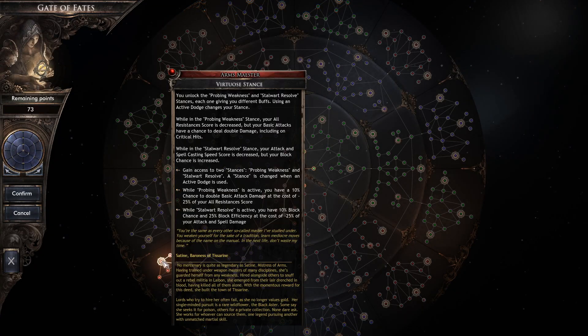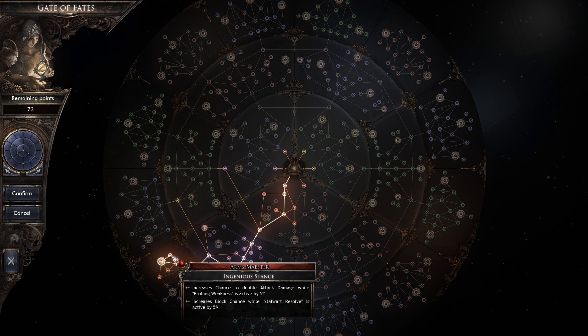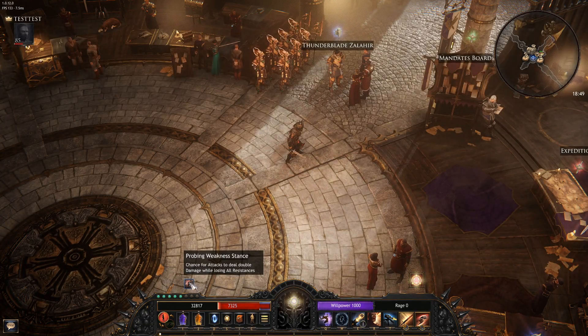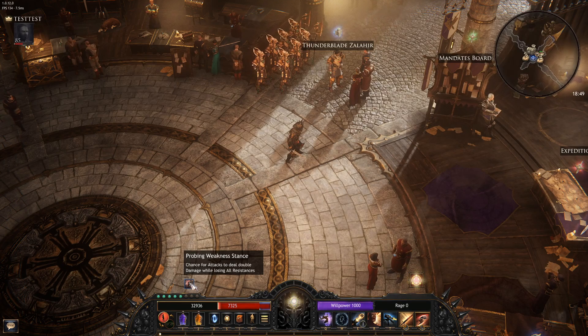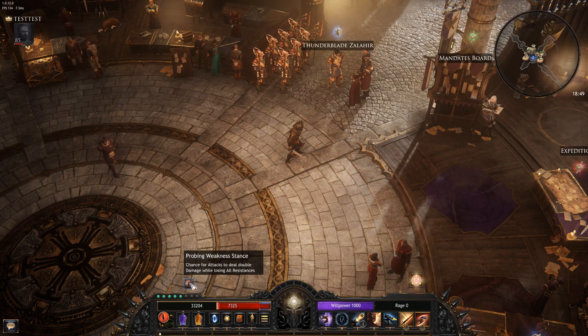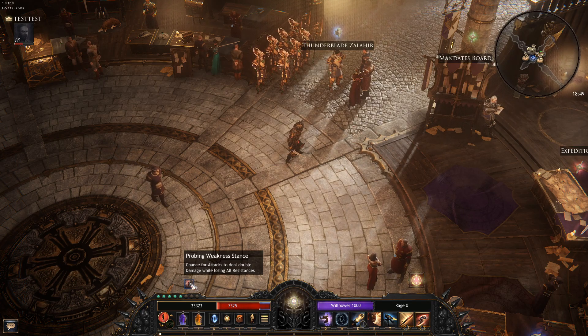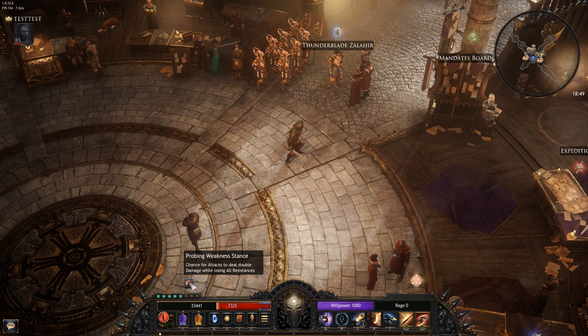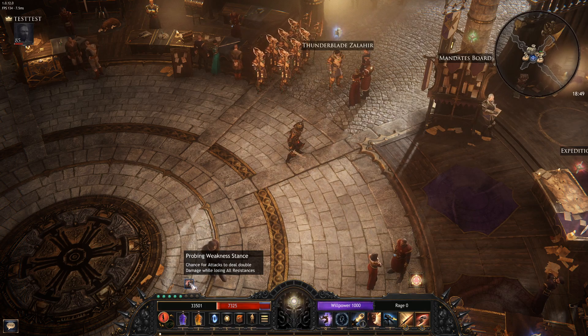So if I take these two nodes — this one and the one past it — I will get 15% chance to deal double damage. That equals a 15% flat increase in damage, like whatever damage you're dealing. A good way to put this is: if you have 100% chance to deal double damage, you're dealing 100% more damage. So if you have 15% chance to deal double damage, then you're dealing 15% more damage.